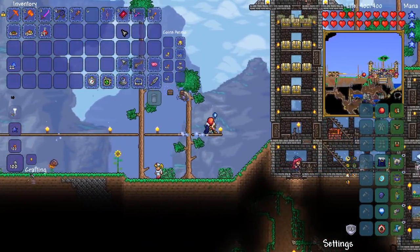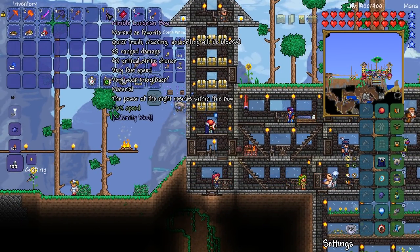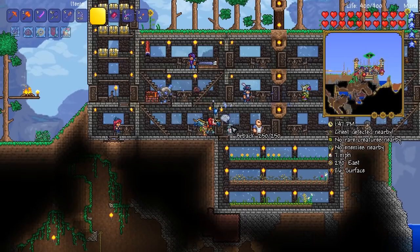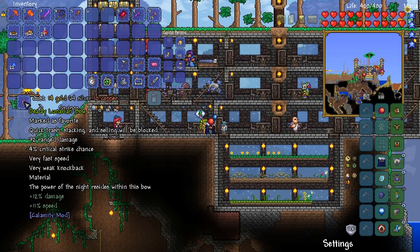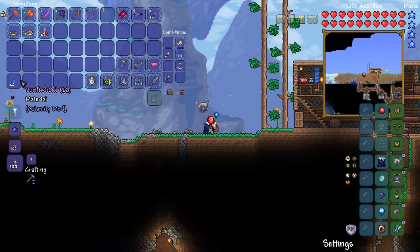We're going to use this brand new bow in the dungeon where we're going to hopefully obtain the Magic Missile. I'm pretty happy with that — that's a really cool weapon. Goblin Tinkerer, I'm going to get myself more damage on the Lunarian Bow. That's kind of expensive, but kind of nice — speed and damage, the two things I want most on my ranged weapons. Absolutely brilliant.